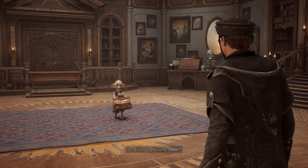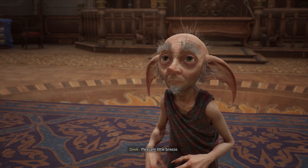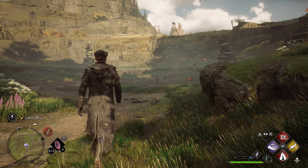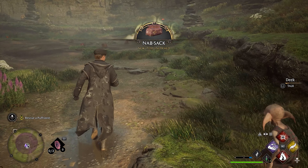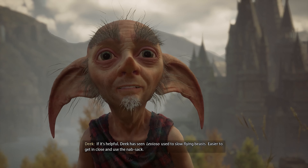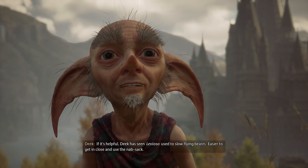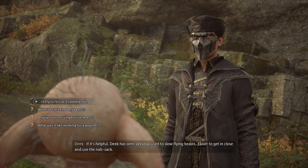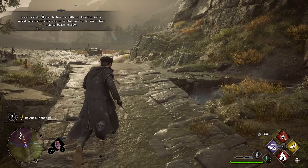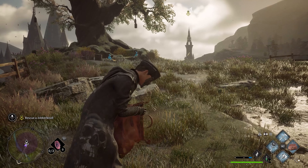Now we gotta go talk to Deek in the Room of Requirement — his name's Deek. Perfect for gathering and transporting beasts. We're about to learn how to use a Nab-sack. I assigned it to a spell set — that's cool. Puff Skein! Deek says use Levioso to slow flying beasts so it's easier to get in close and use the Nab-sack.